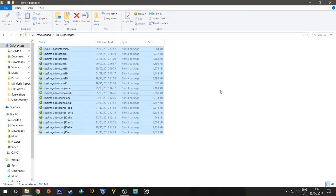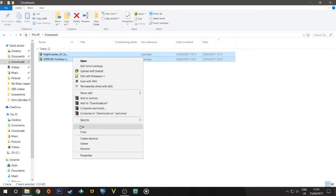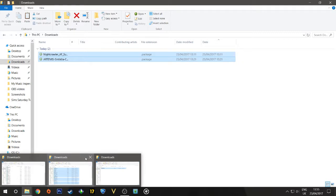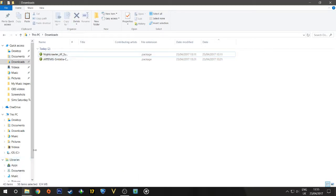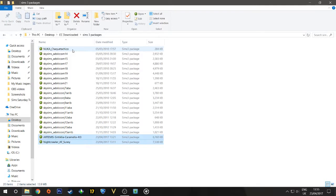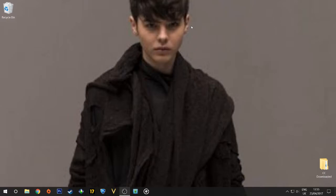We're going to go ahead and put everything from the downloads folder in there — there are two of them. We'll put all of those into 'Sims3Packages'. And then once that's all sorted we can move on. I'll be back in a moment.